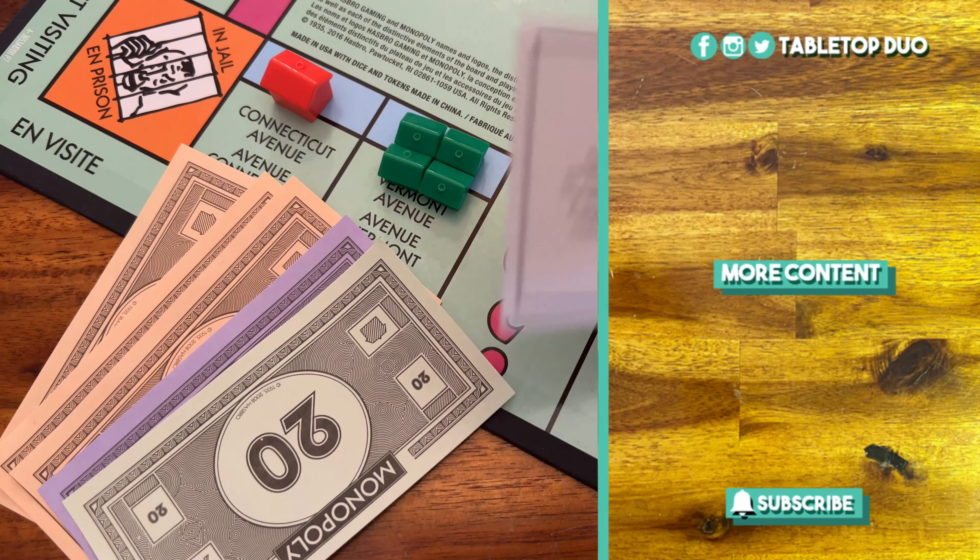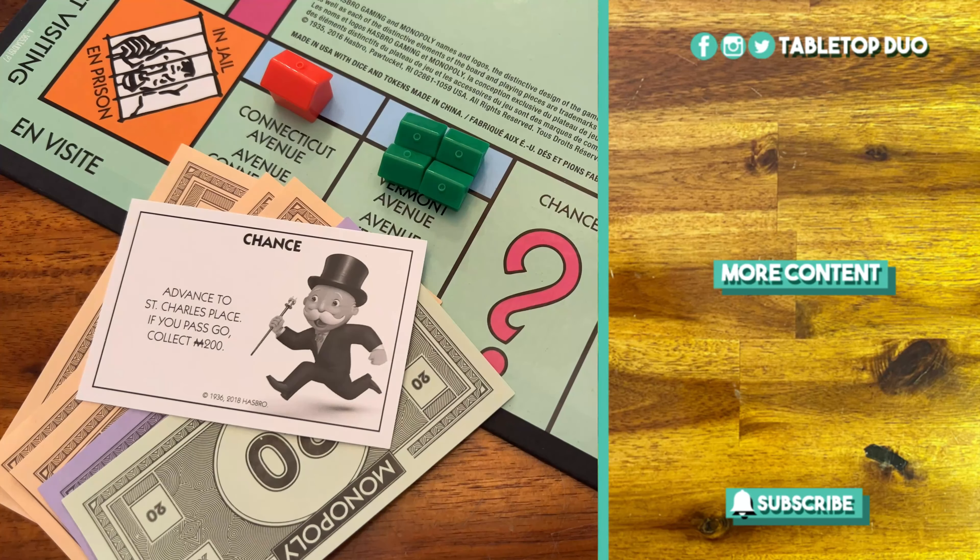You can also buy, sell, or swap properties with other players at any time. Mortgaged properties can be traded, but the new owner must either repay the mortgage or keep the mortgage and pay 10% of the value. To keep the game short, never loan money. When a player is bankrupt, they leave the game. When there is only one player left, that player wins the game.